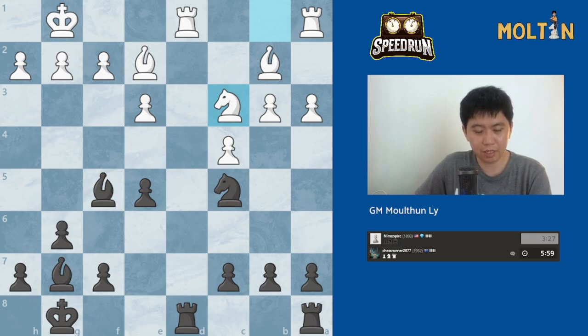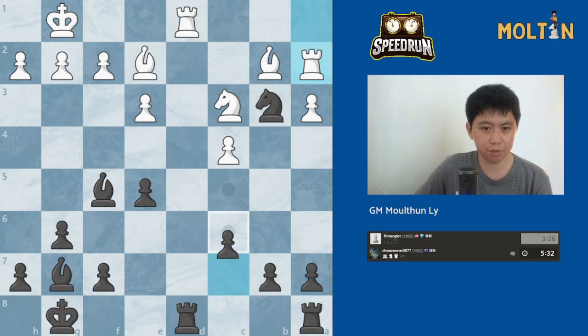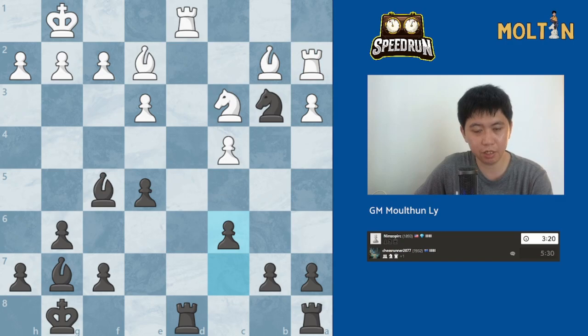He's gone into a huge think and finally played the move knight to c3. So I suppose we take here, attacking the rook. He moves the rook away. Do we have any forced wins? I don't think so. In which case, maybe I should just play pawn to c6, which covers all these squares from the knight — so there's no counterplay here for white.